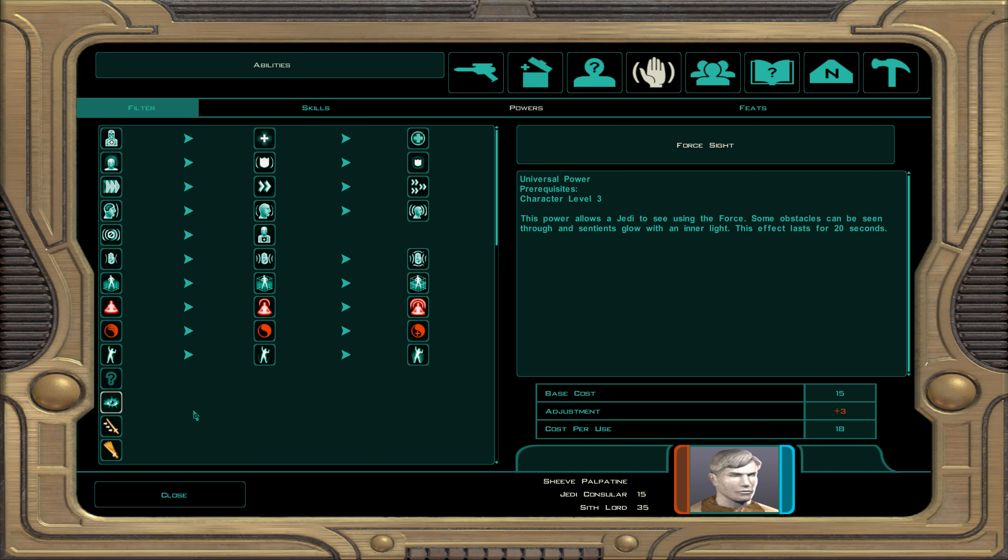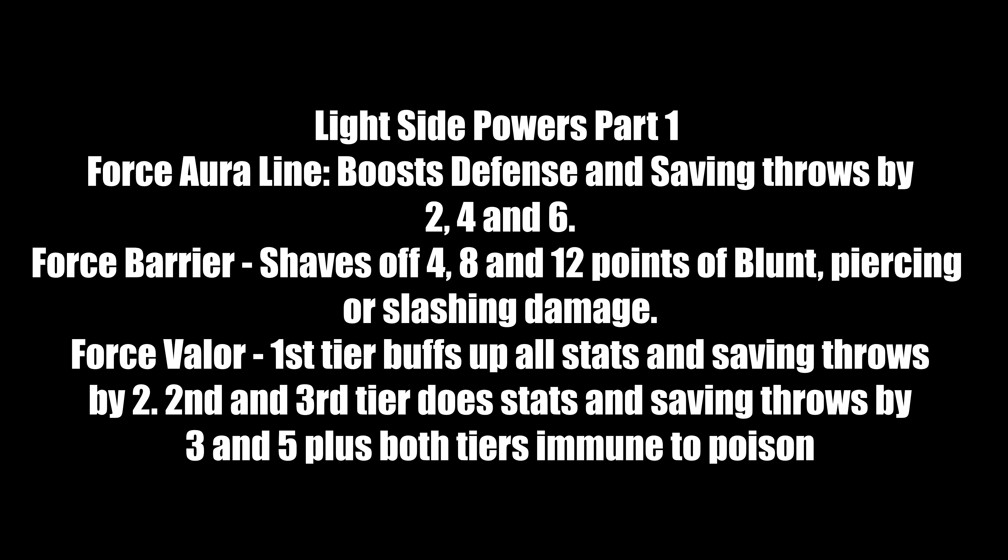Here are the light side powers. Force Aura boosts defense and saving throws — Tier 1 gives +2, Tier 2 gives +4, and Tier 3 gives +6. Force Barrier shaves off blunt, piercing, and slashing damage: 4 points at Tier 1, 8 at Tier 2, and 12 at Tier 3. Force Valor buffs all stats and saving throws by 2 for the entire party at Tier 1, by 3 at Tier 2, and by 5 at Tier 3 — the top two tiers also grant immunity to poison. Force Valor is a party-wide buff and is great for party members.